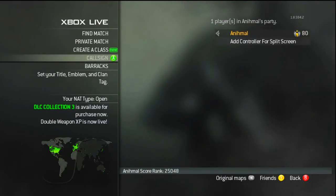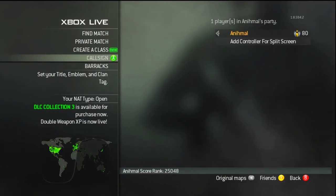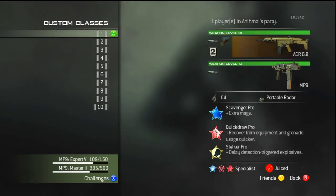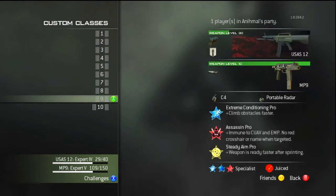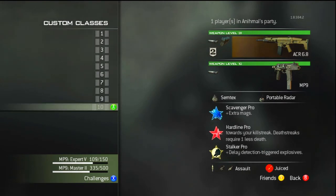Anyway, bringing you guys a little class setup with my titles and all my stats. Basically these are all my classes, and what you're gonna see throughout the video is the best attachments — silencer, extended mags, rapid fire, pretty much damage — and one assault class which is this one. This is the only one with the Semtex; all the other ones have C4, portable radar, and this one has Semtex and portable radar. That's what you'll see throughout the video, and of course the MP9 with silencer.